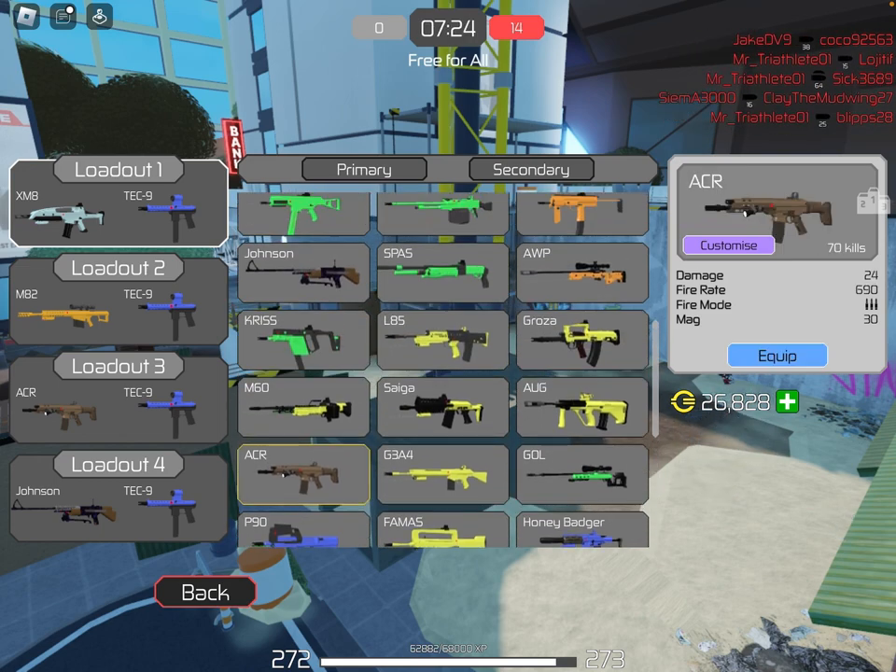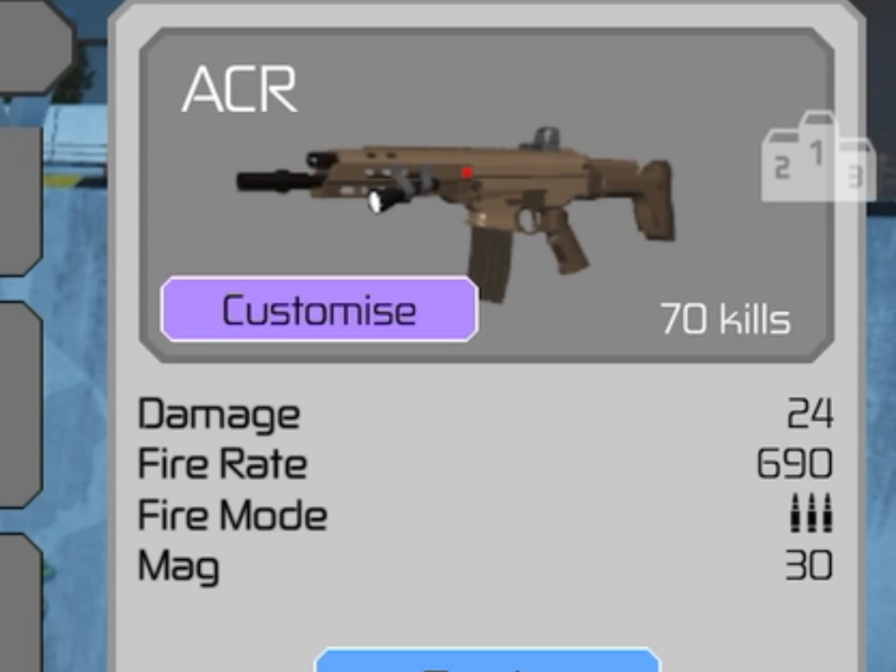First of all, they have added two new guns. The ACR here — it has 24 damage, 690 fire rate, it's fully auto, and it has a mag of 30.